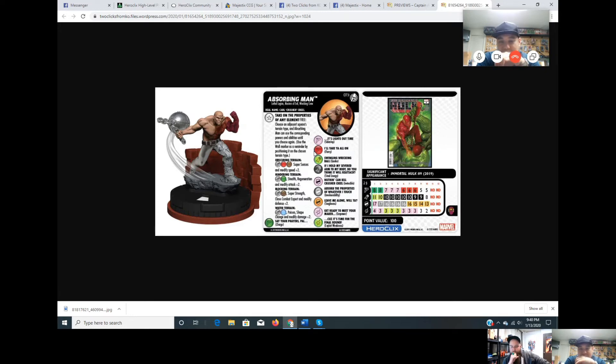He's 10 clicks with Steal Energy from click three on so he'll hopefully keep healing. His defense goes 17-16-15-14-13 like an old school pre-carded figure, and the attack goes to eight with movement down to five — classic stats. On his first click he's either 13 attack/6 damage/19 defense or a 10-move/6-charge beast.